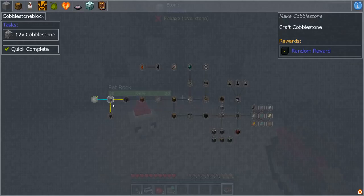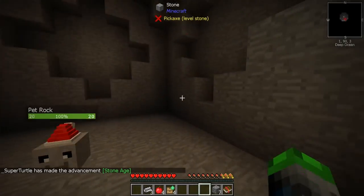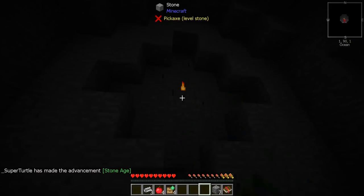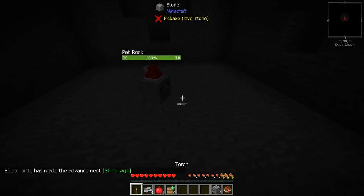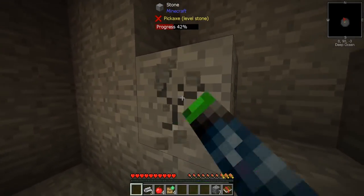All right, so what is the next quest — to make cobblestone? So we need to make 12 cobblestone. I believe if we just go with that it's one. Okay, so we got four. Where can we — here, through the torch? Oh, so dark. Those are dark. Mr. Pet Rock, you're glowing.